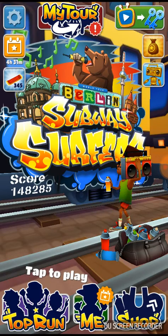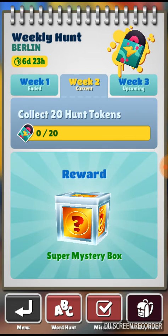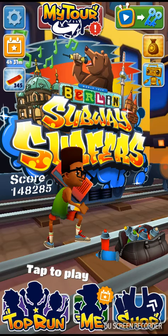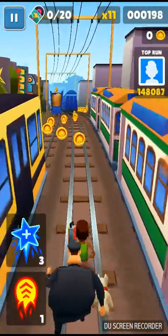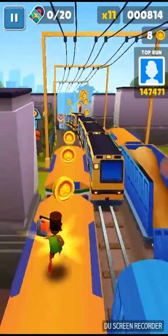Now guys, we're going to go to my tour with PlayHunt. This is new guys — the reward is a super mystery box. The way to do that is we've got to get that super mystery box. What I'm going to do is collect the mystery boxes, get 20 of them. Let's see if we can do it.